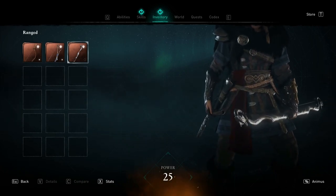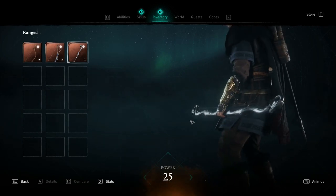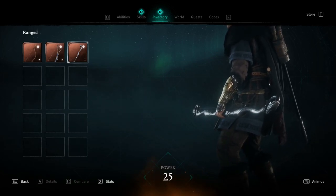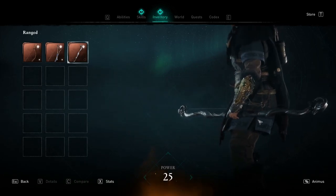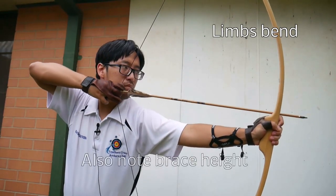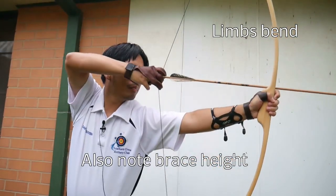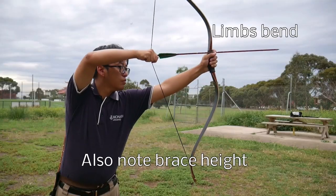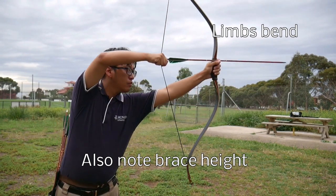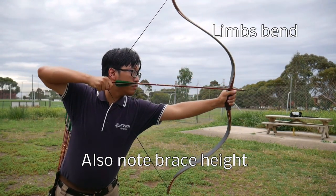That brace height — you can't even pull the string back. I know Assassin's Creed is famous for being a fantasy game, and I love Assassin's Creed, but no Assassin's Creed game has had a bow this bad. No video game has had a bow this bad.